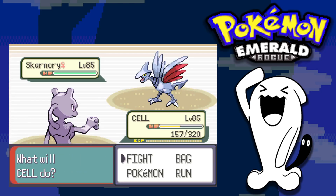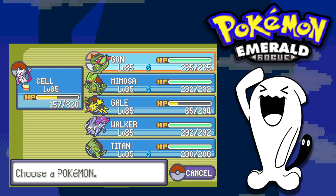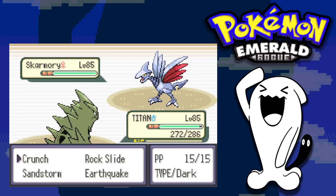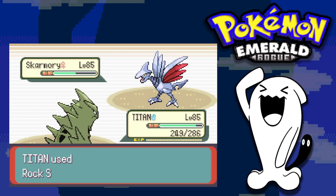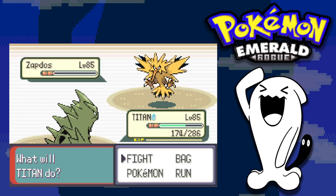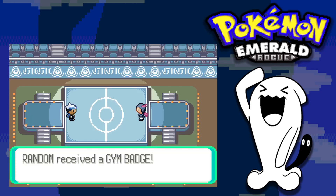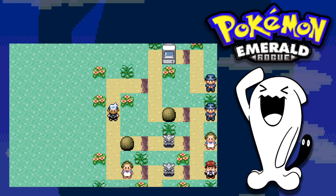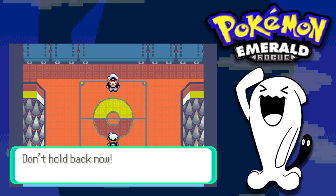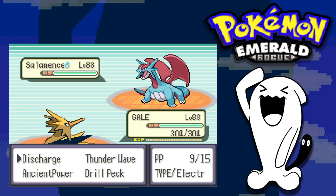Beautifly and Butterfree are easy to handle. Winona's second-to-last Pokemon is Skarmory, so I bring out Tyranitar and use a couple of Rock Slides to take it down. Last Pokemon is Zapdos — a Rock Slide puts it in red health and a second Rock Slide finishes it. We get our last gym badge and immediately move on to face the Elite Four.